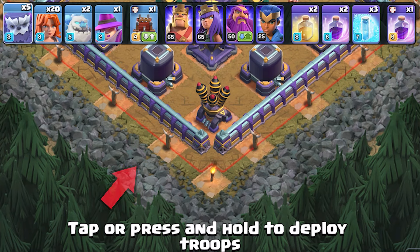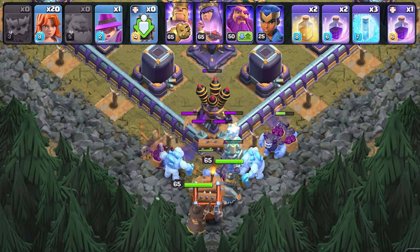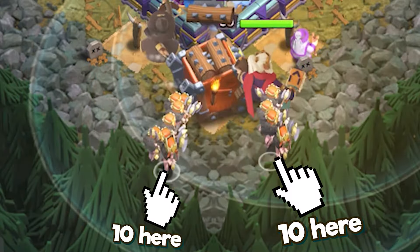First, deploy yetis right about here, followed by the log launcher from the middle. Then send in two ice golems with some more yetis. Now spam in all the heroes, baby warden, and all the valkyries into groups.